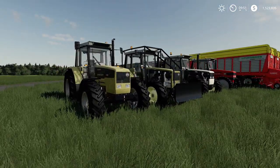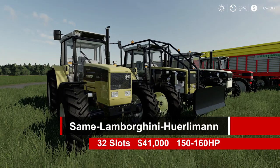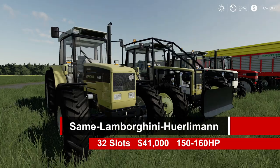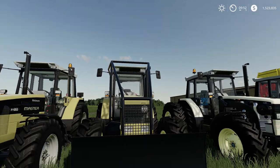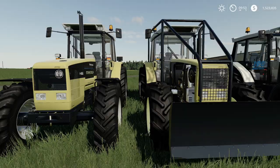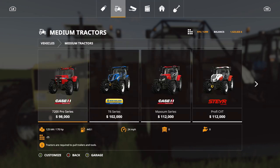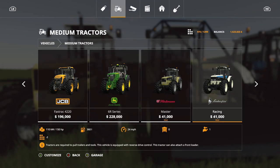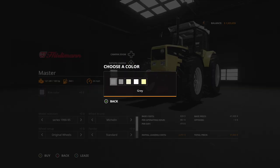The first mod is the Same Lamborghini and Hurlimann — this is a three-tractor pack, 32 slots, 41,000, ranging from 150 to 160 horsepower. There's a forestry edition included so you can push logs or whatever you want. They're all under the medium tractor category in the store. See — 150 here, this one says 165.